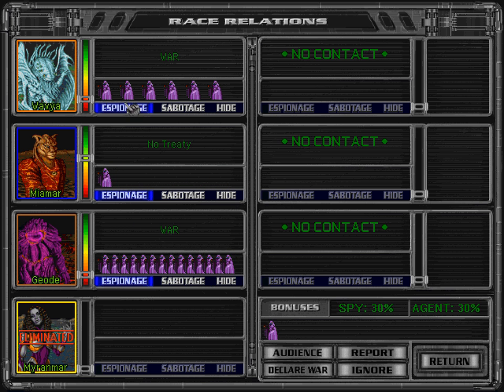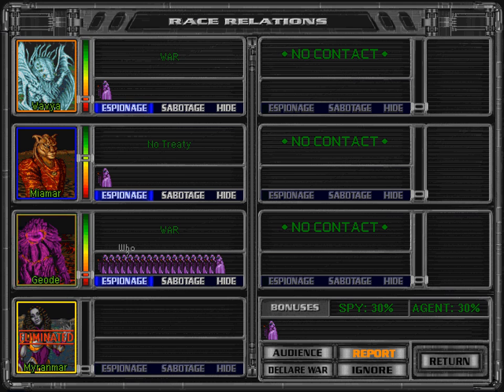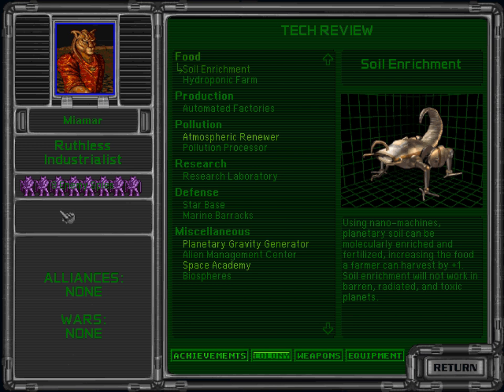So I'm going to attempt to steal some tech from these guys before they meet their end. I will have 19 spies against them. They have no active spies against me. The Garrison have 8 spies against me.